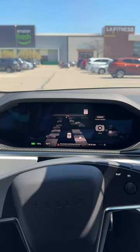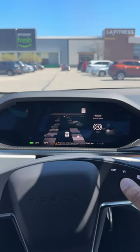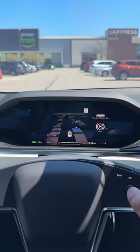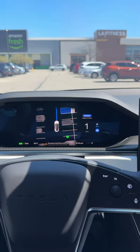The auto-park feature on Hardware 4 is a whole different level — you can actually select which parking spot you want by using the scroll wheel and picking a spot. For example, I'm going to scroll over there, press the button, and the car will do its thing.